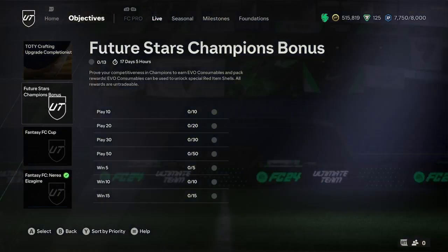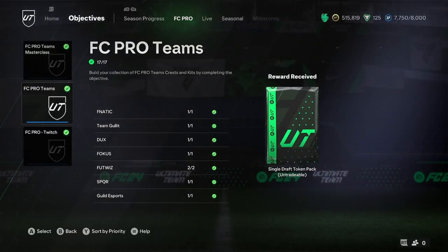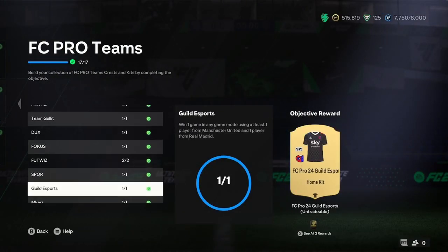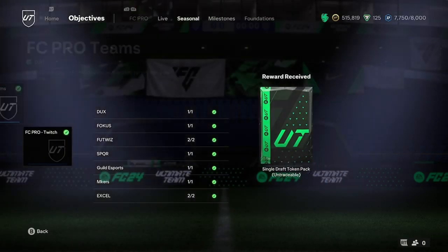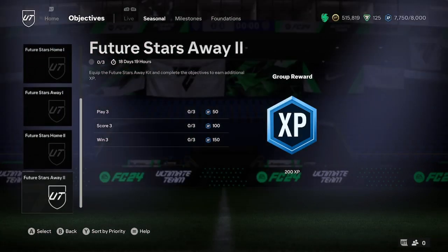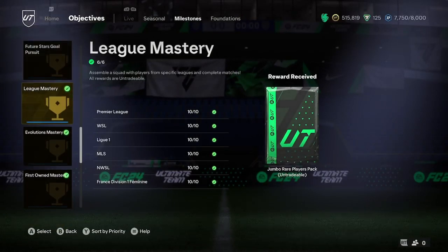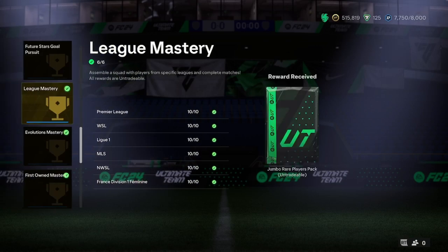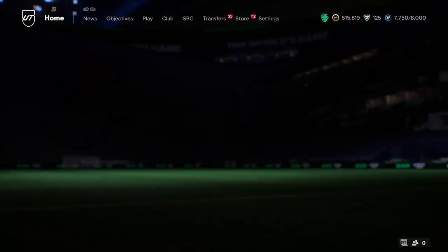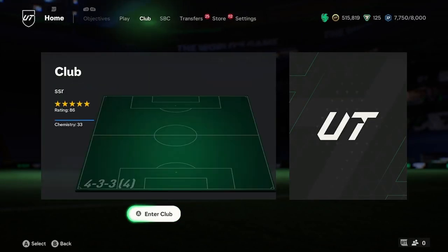Unfortunately there aren't many objectives that run alongside this one right now. You can look at the FC Pro Team Masterclasses — you could put a badge on or do ones where you put three players in your squad and get some packs. But there really aren't that many objectives available at the moment that require players in your squad. If you've still got League Mastery to do, you could knock that out. Most objectives right now are just scoring or similar tasks.